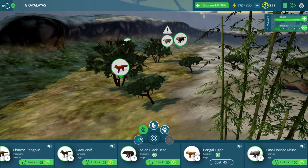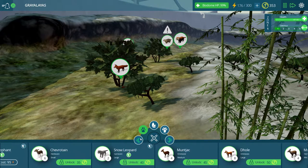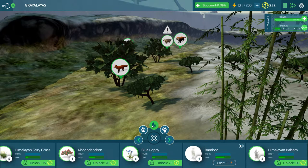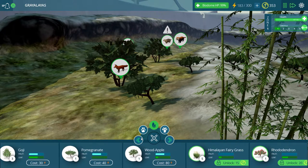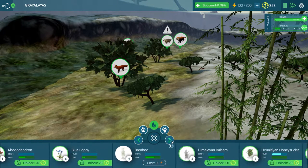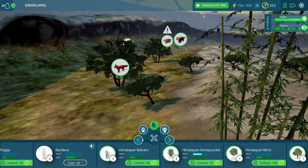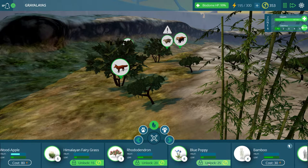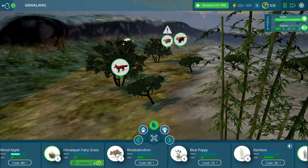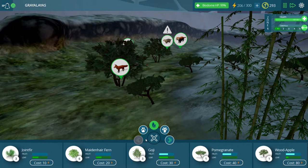First things first, we need to get enough little guys for the Bengal tiger to actually feast on, and before we get any little guys, we need some grass because we do not really have any. So some of the things I want to do — we've got this bamboo now. Honeysuckle oak. We'll get some poppies because they should look pretty cool. Get this fairy grass as well. Pretty cheap, actually, that fairy grass.